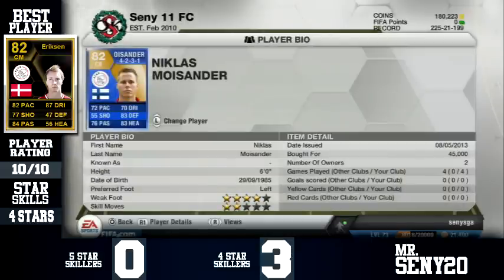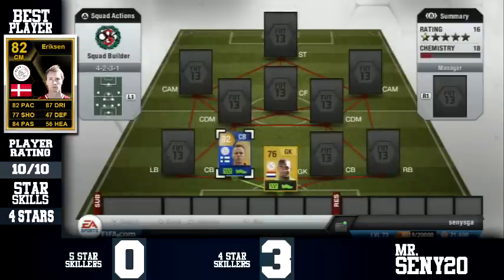Left centre back is probably the most expensive player in the team — Team of the Season Moisander, 45k. He's 6 foot, got 4-star weak foot, 72 pace, 70 dribbling, 76 passing, 83 defending and 83 heading. His work rates are high and medium so he's got high attacking, and I must say he is not the greatest player — I did not enjoy him at all.